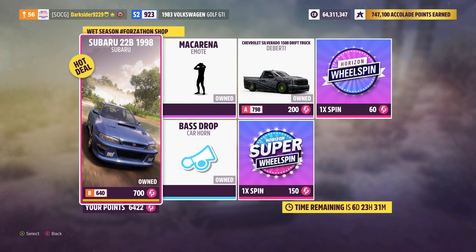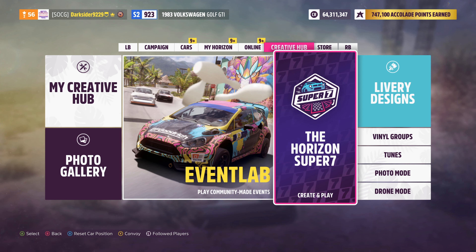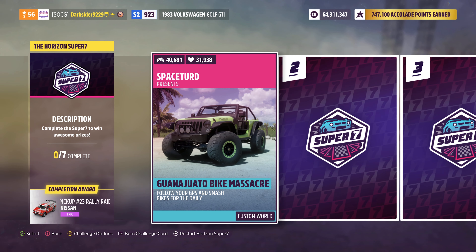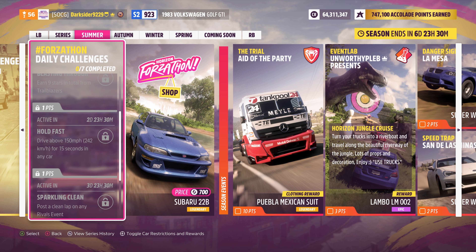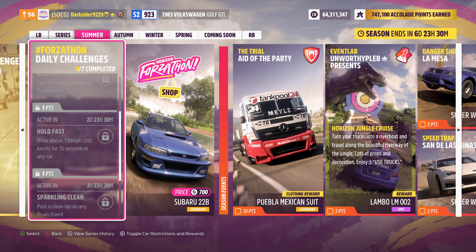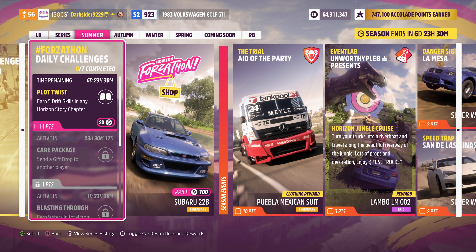The festival shop has two more cars, one of which is the cool and hard-to-find Subaru 22B. From the Super 7, for the first 7 challenges' successful completion this week you can get a rally Nissan truck. Regarding the daily challenges, in case you have trouble with any, please use the comment section below or ask over Discord and I'll guide you through.